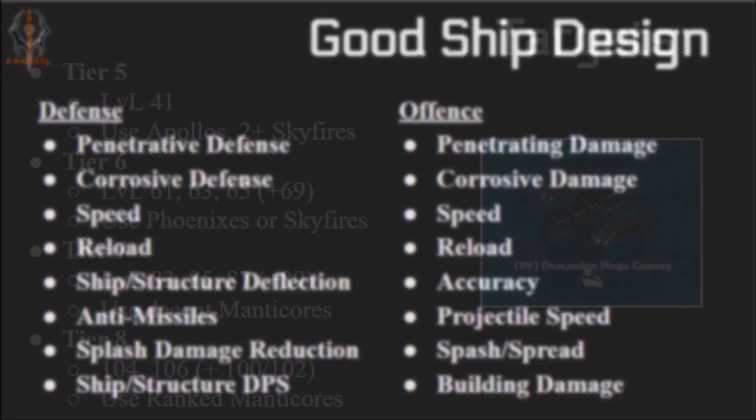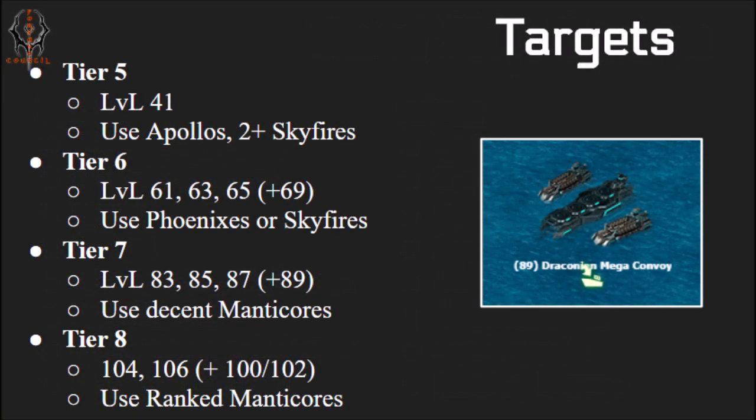Moving on — what targets are you going to be hitting? There are four different tiers: 5, 6, 7, and 8, previously known as the A, B, C, and S sets.